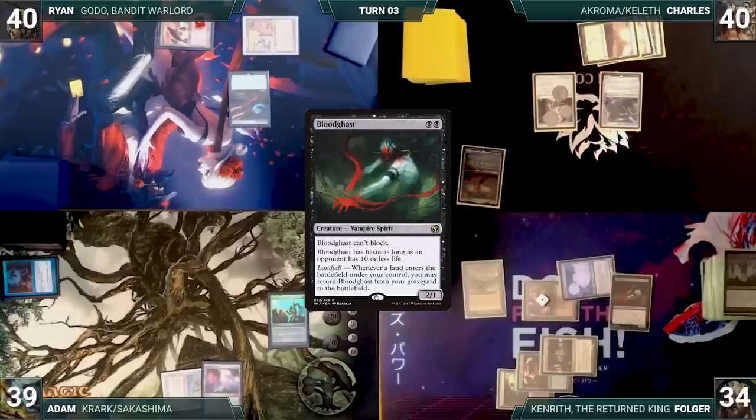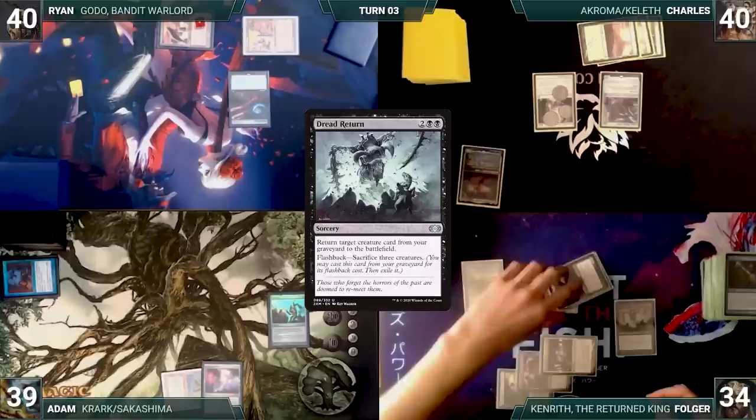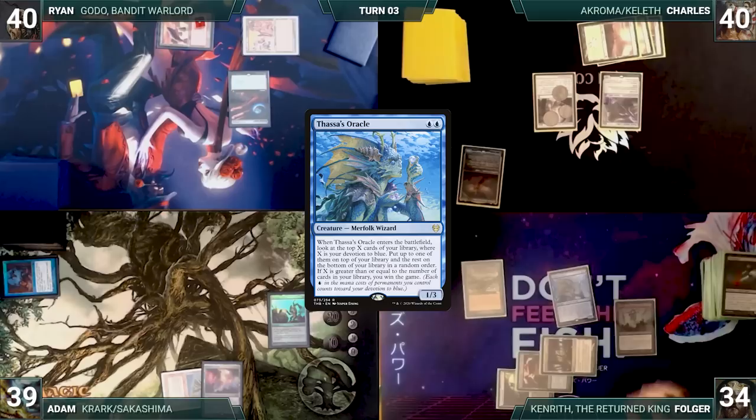He flashes back Dread Return, sacrificing Hermit Druid, Narcomoeba, and Bloodghast. Dread Return reanimates Thassa's Oracle. Thassa's Oracle enters the battlefield and Folger wins the game.